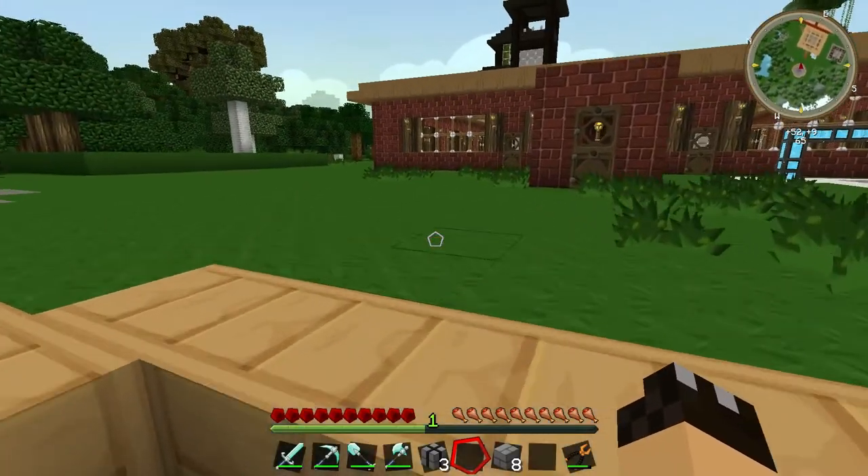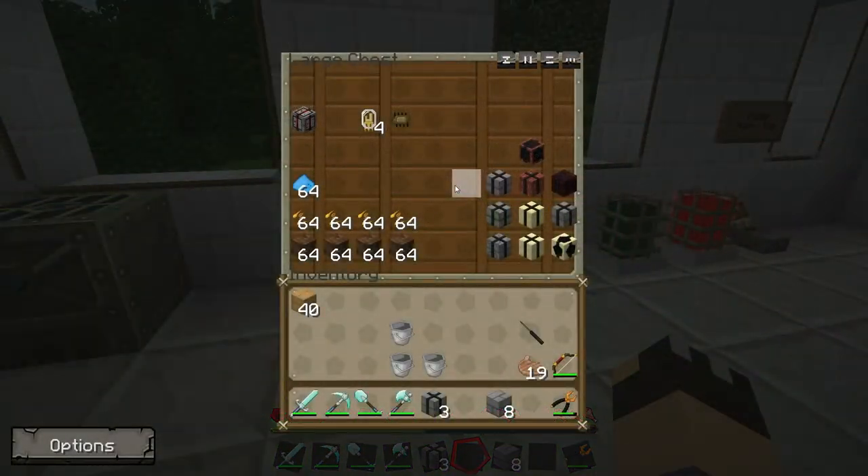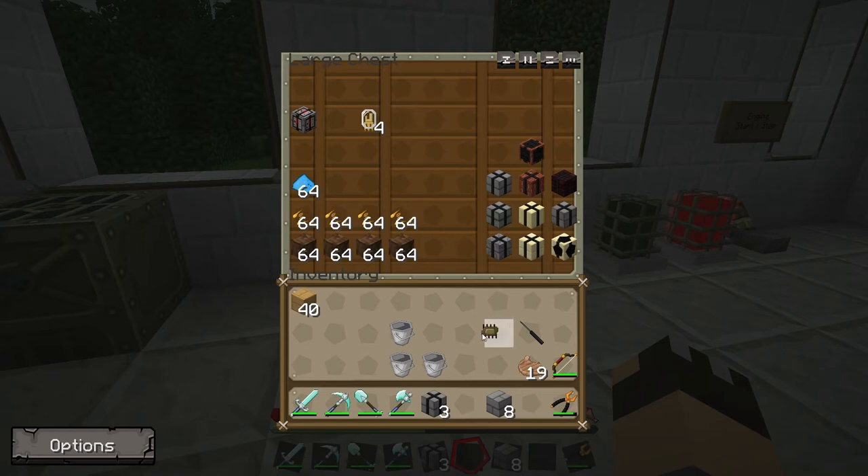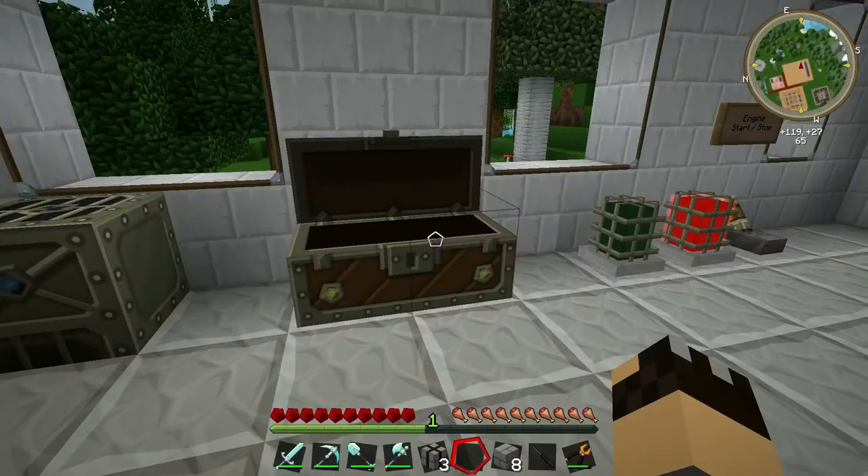Back at the workshop, all I really need is an intricate circuit board. You make one of these using your carpenter, and the intricate circuit board is what allows you to change the multi-farm to grow other things. In the case of wheat you're also going to need four bronze electron tubes, which are made using the thermionic fabricator. Place the soldering iron on your hotbar, point it away from any block, and right-click to bring up the soldering iron interface.